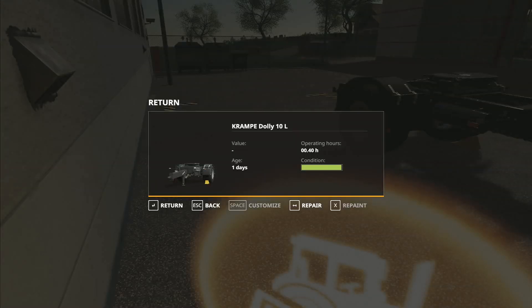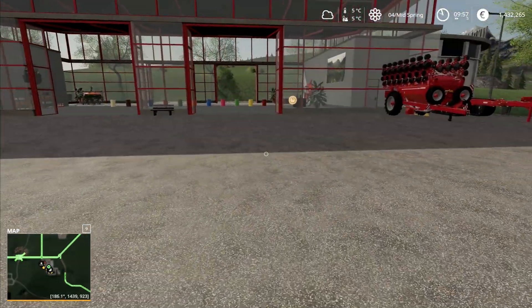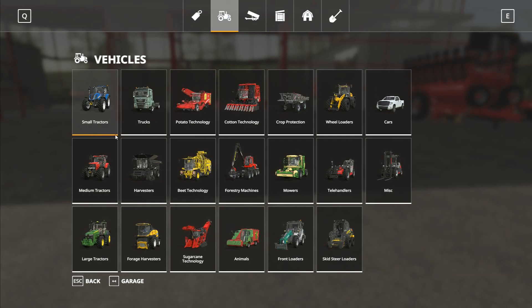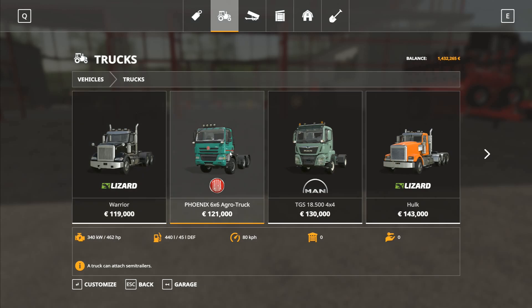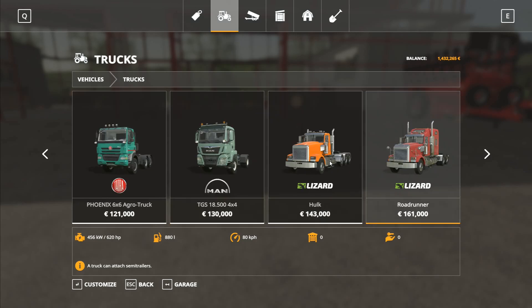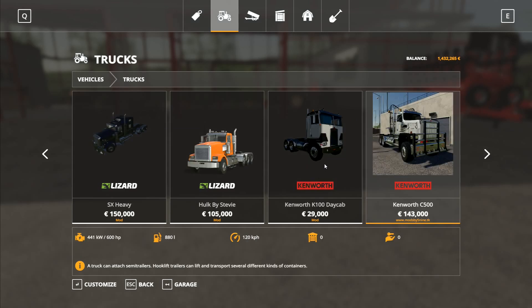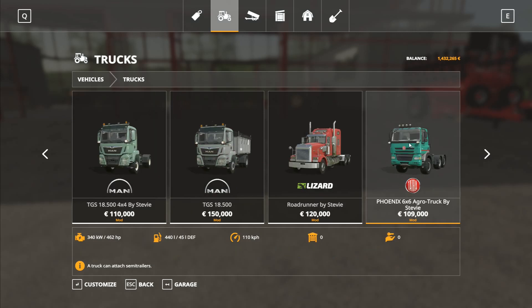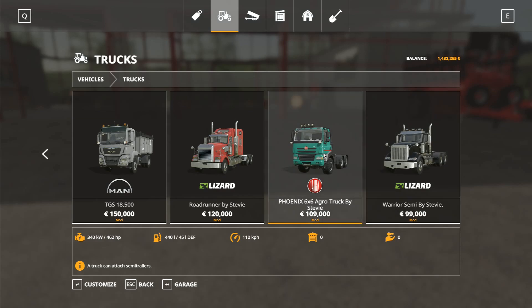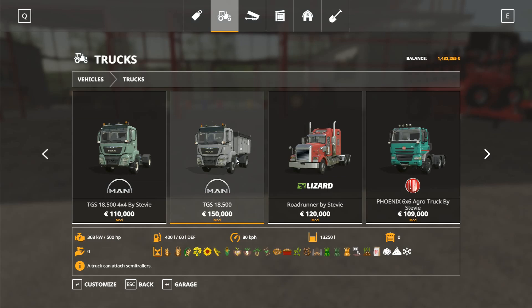We're going to go into trucks and have a look. The Tatra Phoenix agro truck would be my first impulse, but we're in the Alps in Europe so we want the cab-over versions. We're not going for that one — we're going for a MAN or a Tatra or something like that because we want a European brand.